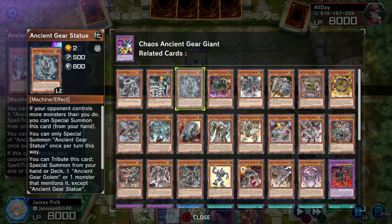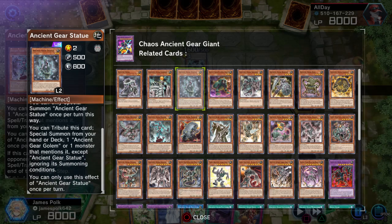Ancient Gear Statue is Level 2, 500 Attack, 800 Defense. All the main deck monsters are Earth Machine, so let's get that out of the way. Statue is a UR: if your opponent controls more monsters than you do, you can free special summon this from your hand once per turn. On a special summon this way, you can special summon Ancient Gear Golem or one monster that mentions it from your hand or deck, ignoring summoning conditions — which explains why Statue is a UR.